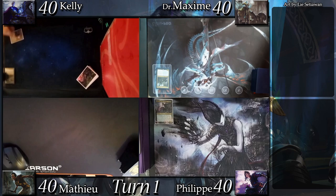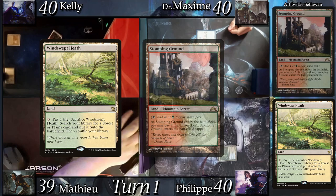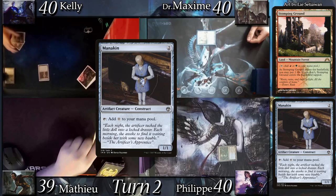Kitty gets to start things off and land drops a Dachmor Salvage. Dr. Max land drops Hallowed Fountain tapped, and I land drop a Drowned Catacomb. Mathieu land drops Windswept Heath, cracking it for a Stomping Ground tapped. Kitty land drops a Swamp and casts Mannequin. Dr. Max land drops an Island and casts Thought Vessel.